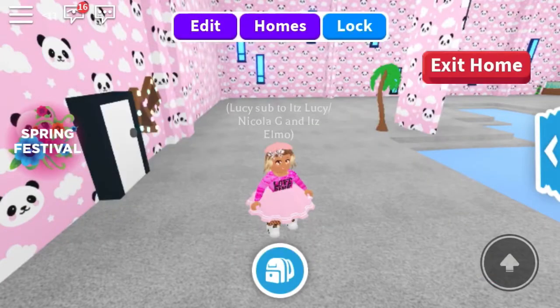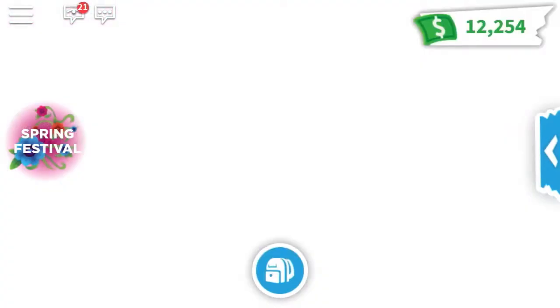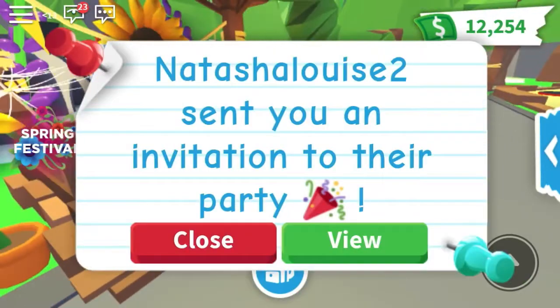Hey guys, welcome back to another video on the channel! Today I'm doing another experiment on what people would trade for the new flower wagon and daisy unicycle. We're actually going to teleport to the spring platform and we'll be meeting Elmo during this video because she's going to be doing the same wheel.